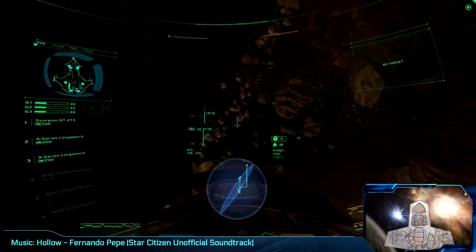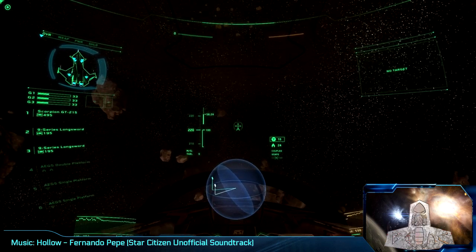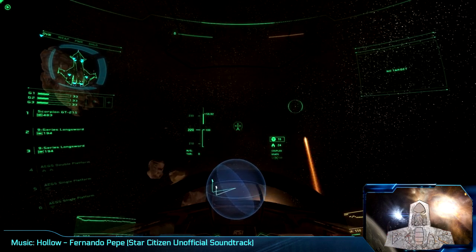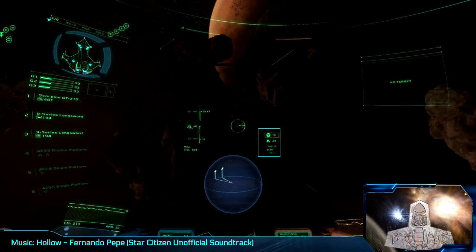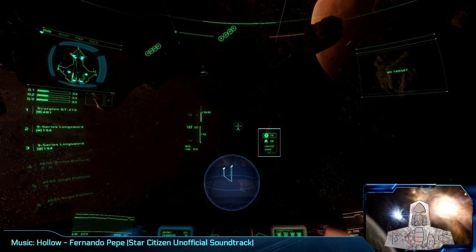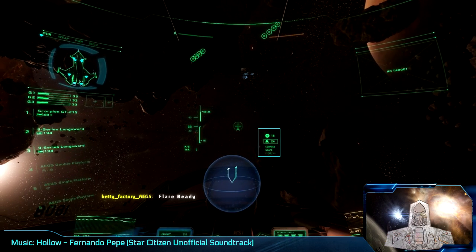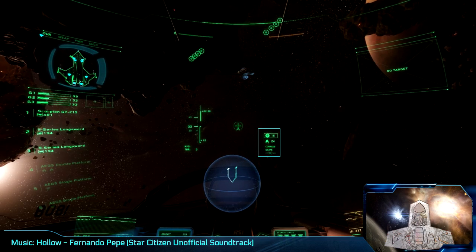Your gun crosshair is in the center of the screen. If you use a fixed firing mode or fixed weapons, this will be your aim point as opposed to the line of sight marker used by gimbaled weapons and look-ahead mode. On the right side, you will see your countermeasures indicators — a flame icon for flares and a wireless icon for chaff. Your currently selected countermeasure is highlighted. Below that are the indicators for your various flight mode toggles.